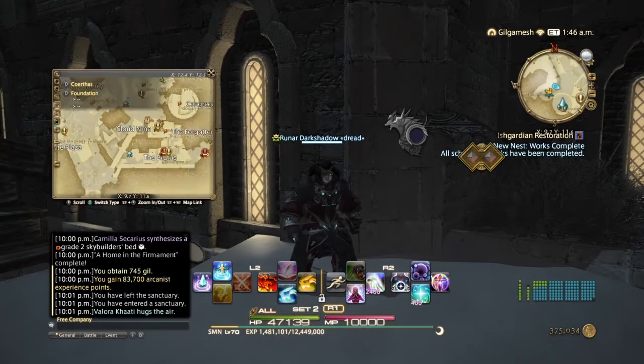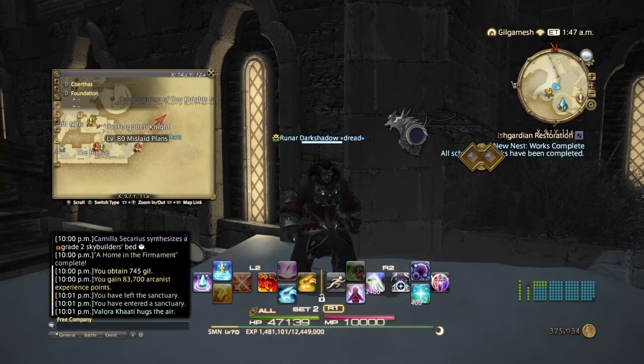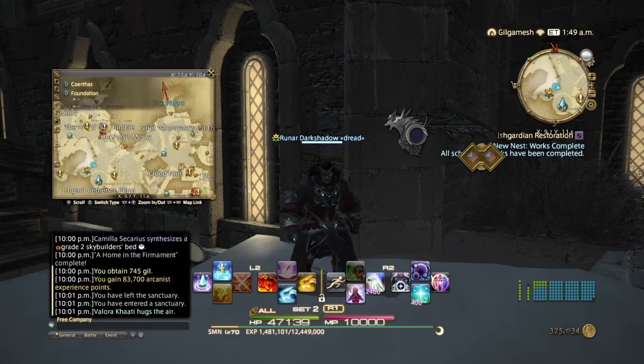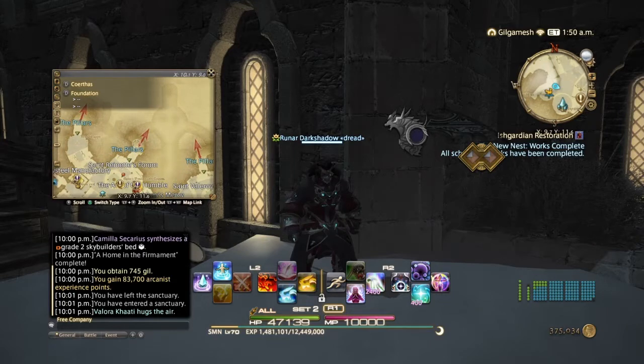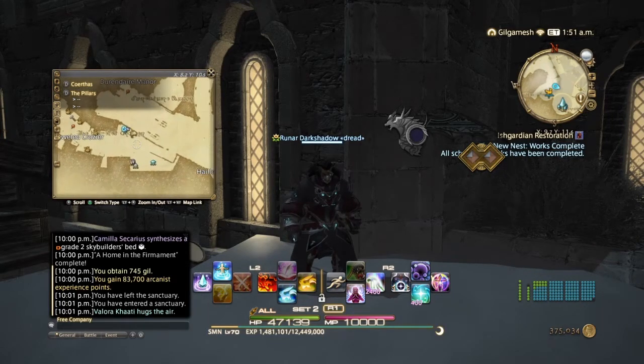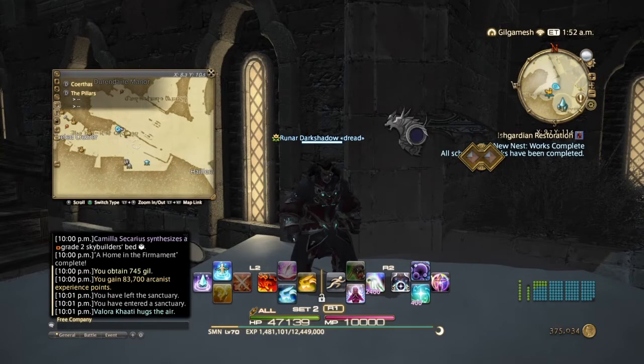So you click on it, and then you come over here to the gatekeeper, which is going to be standing right here. After talking to him, go to the Pillars. Right about here, you'll be clicking on a destination which will take you into a cutscene. You'll be talking to different NPCs — no matter what dialogue you pick, it will continue the story.